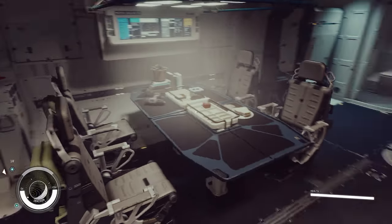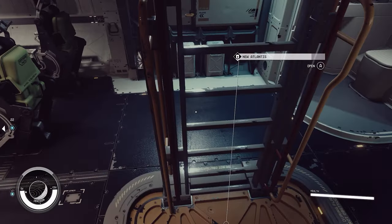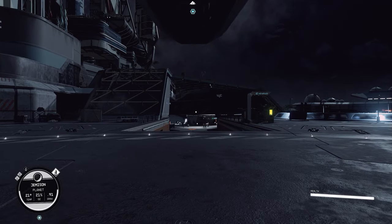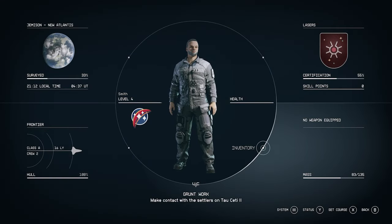Whenever you are in your character's inventory menu, you will see in the bottom left hand corner a mass value — this is your weight limit, how much you can carry. If you go over the mass amount, you lose oxygen every time you sprint and you can't fast travel. It sucks.